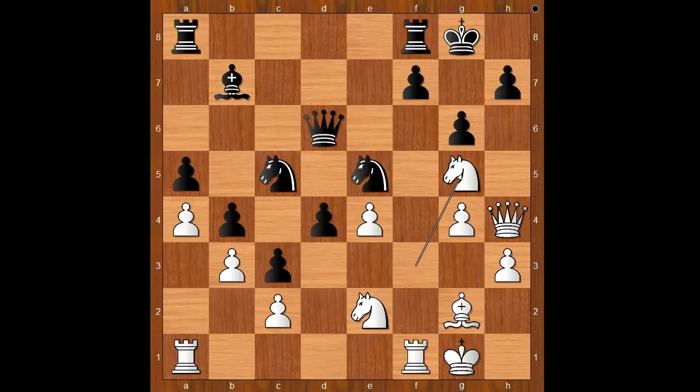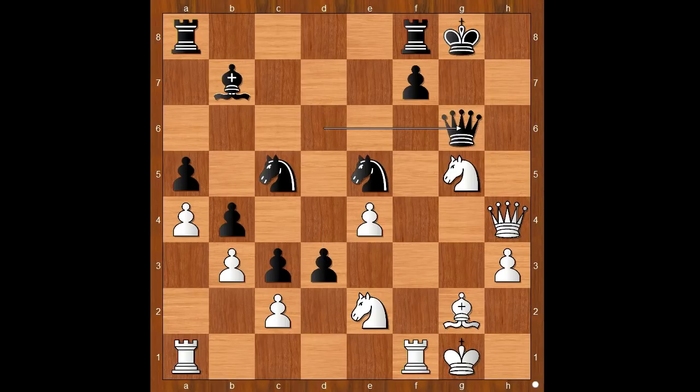Knight to g5, threatening queen takes pawn on h7 checkmate. Then h5, g takes on h5, d3 — according to Nincevic, it is a great move, attacking the pawn chain at its base. Then h takes on g6, queen takes on g6, knight to f4 attacking the queen, queen to g7, knight to h5 attacking the queen again, queen to h6.